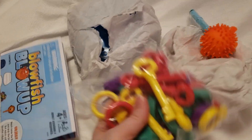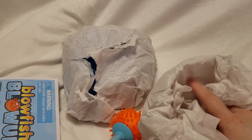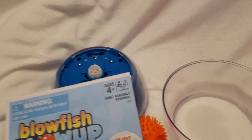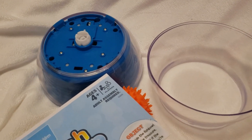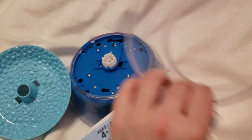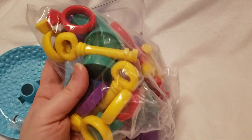Here are your pieces. You get a bag of toys, your little Blowfish, a little bowl, and your base. And you get your instruction booklet. It looks like we're missing a piece — we are. So you get a blue rock, your base, your bowl, your fish, your instructions, and your game pieces.